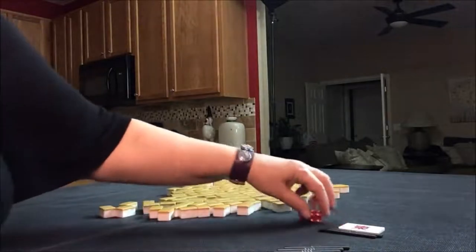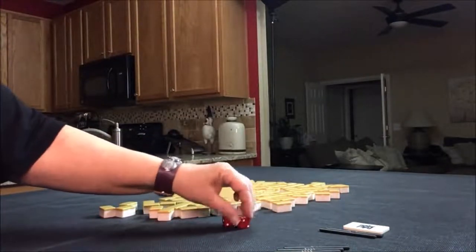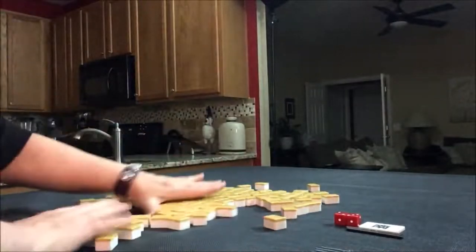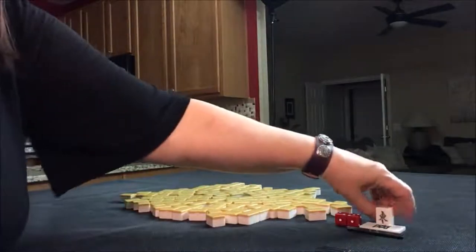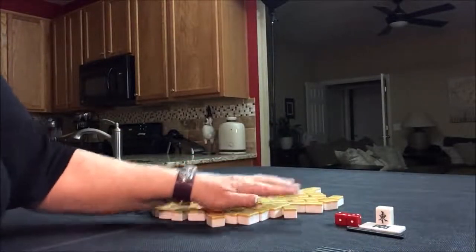We're going to do the second one — alternate to South round. This time let's say we're in East seat. I drew a wind for the Dora indicator. The progression of winds is East, South, West, North, and then back to East. So South is Dora.